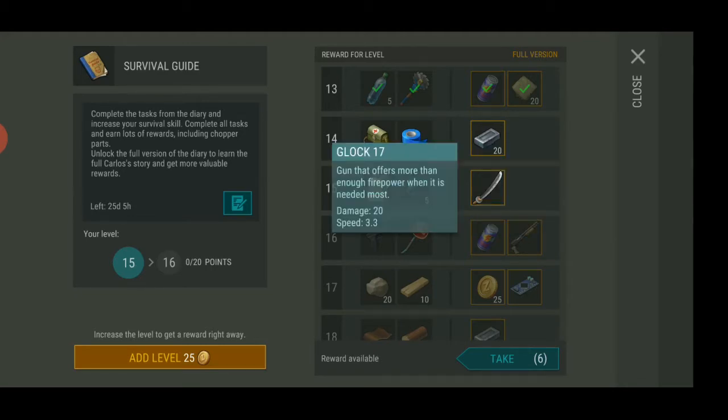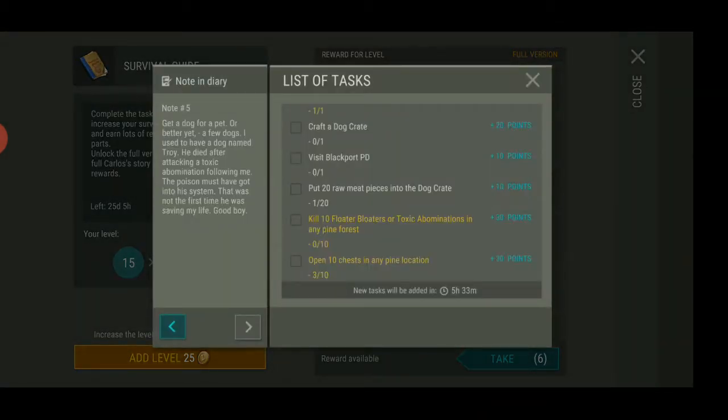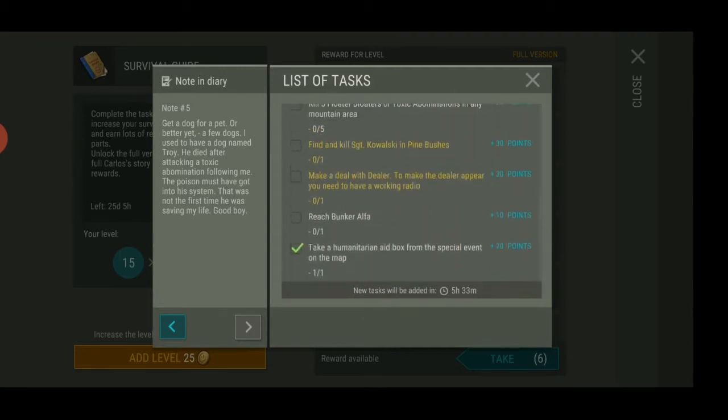Next time we're going for a gun. If you're not on the full version, don't worry — you get great weapons too. Definitely recommend doing this task. So the next thing we have to do: I thought of something with giving your pet, your little puppy, some meat. Put 20 raw meat pieces inside the dark crate. I put one in so now I only need 19 more. Note: I didn't get a point for crafting a dark crate because I didn't accept the survival guide quest first — so remember to accept it first, you don't have to pay for it.